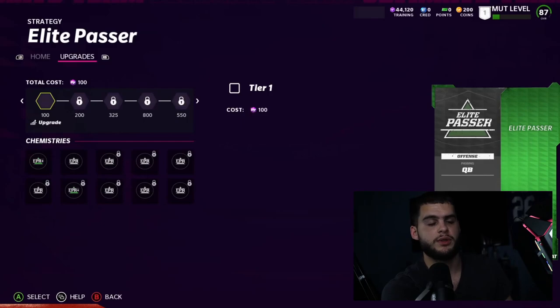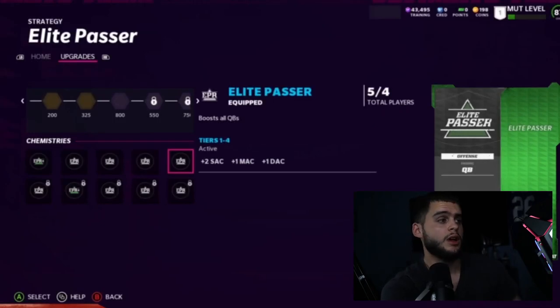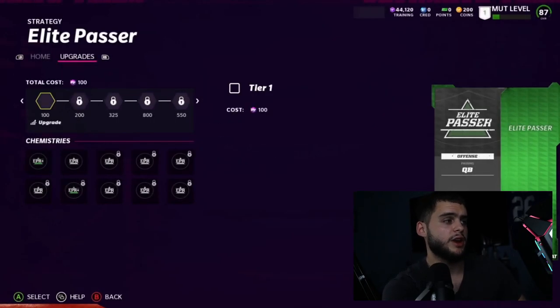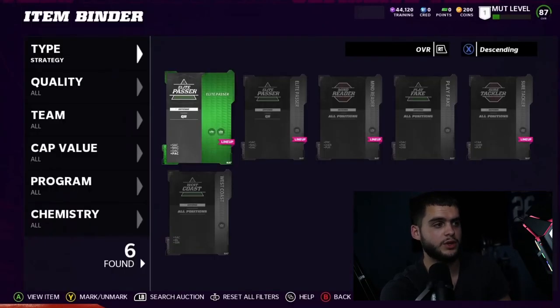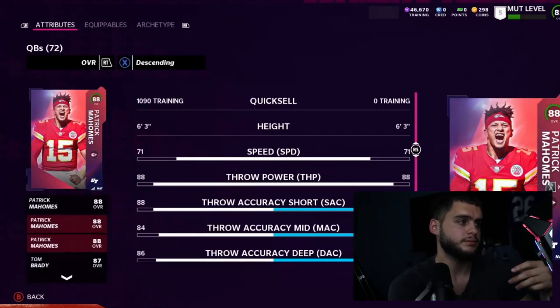They did say they will be adding more strategy cards throughout the year, so don't think there are only four slots — it could be six or seven. Every total training cost spent gets you another chemistry slot: 100 training, 200, 325, and so forth. Here are some of the ones you can get: Elite Passer, Mind Reader, Play Fake — and there's an Elite Passer again in common. The uncommon has three boosts, the uncommon tier four has four boosts, so as you upgrade you get more ability upgrades.